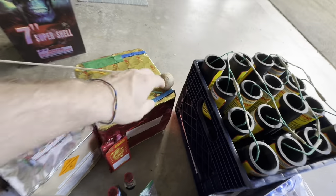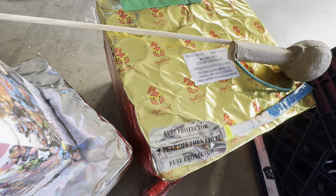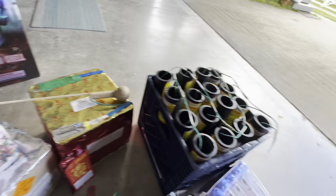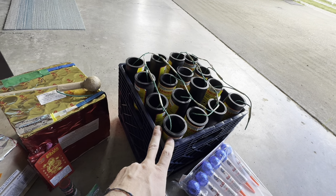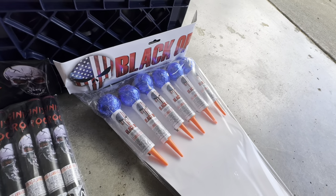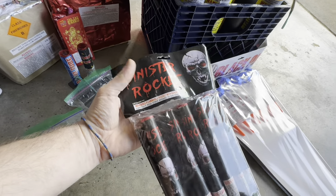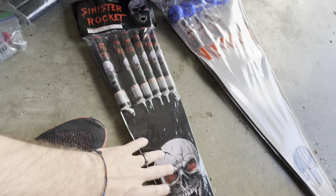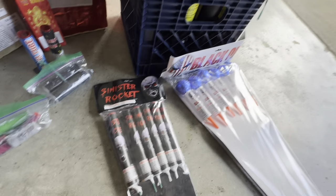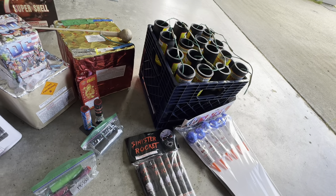Now we got a homemade rocket right here that one of my buddies gave me. Got another pro line 36-shot — Light Up Your Night by Night Owl. Got a 16-rack right here, just random shells that I had. Black Ops — I think these are all salutes. Brand new rockets right here, I'm excited to try these out. Sinisters — same wrap as the extreme shells but these are supposed to be howl to salute, so I'm excited about that one. I love the howl cakes and all those effects.